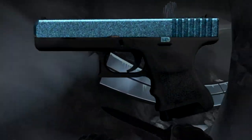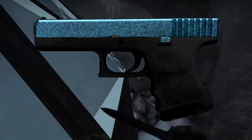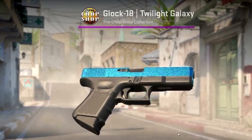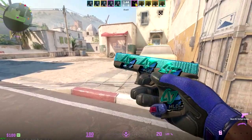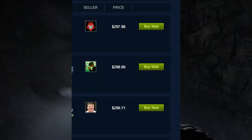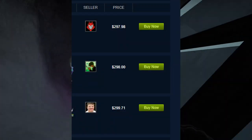With CS2 coming out there's a lot of misinformation out there, so be critical about what you're watching. Speaking of the Twilight Galaxy — I do think it is actually a pretty solid investment. It's from the Chop Shop Collection, which is a very old, unobtainable operation collection, and it's on the Glock which is the default T-Side pistol. It is expensive since it's extremely old and pink tier, but if you want a nice CS2 play skin Glock, there you go.